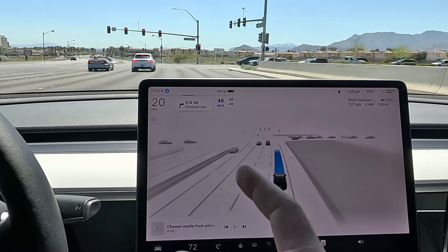Can FSD get us into the car wash? I highly doubt it — there's a lot of construction here. I'm going to go ahead and take over. Beta was going to keep going straight, but the issue is the navigation isn't correct — there is no entrance on that other side.